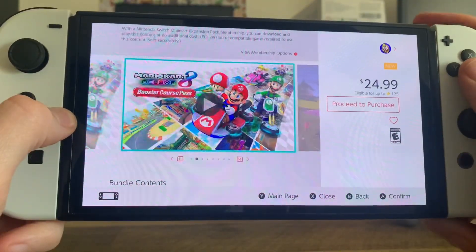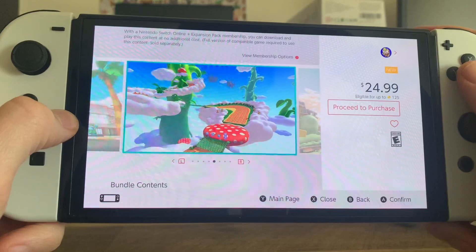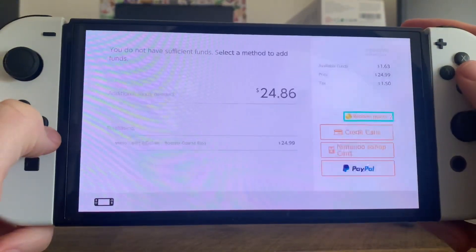Here are some screenshots of the courses included. If you already have Nintendo online with the expansion pack — which includes Nintendo 64 and Sega Genesis games — this is already included. I don't have that; I just have the regular Nintendo online, so I'm going to go ahead and purchase this for $25.